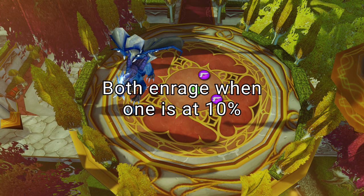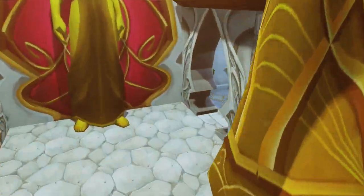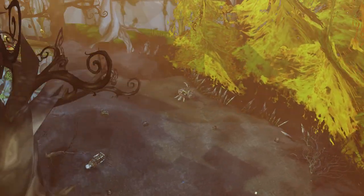They'll both enrage when they reach 10% HP. There's a robot here. CC the Mage, kill Dawn Priest, Cabalus, Dusk Priest, and Vindicators. You're now at the next boss!